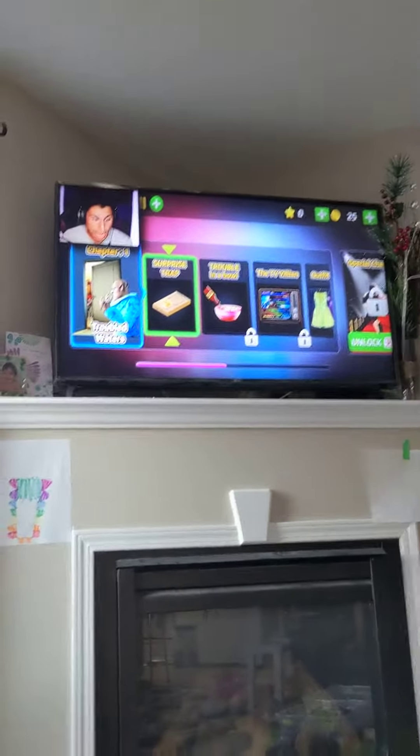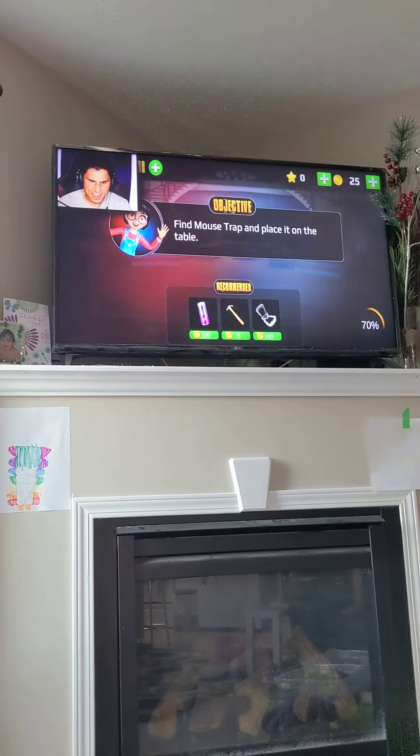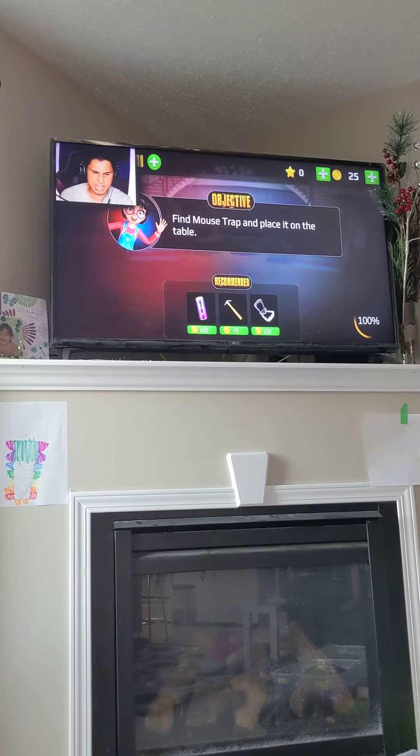Let me know in the comments, also hit that like button and subscribe. Let's go — Chapter One: Troubled Waters. Objective: find the mousetrap and place it on the table.